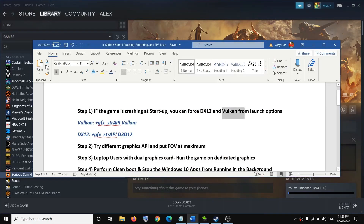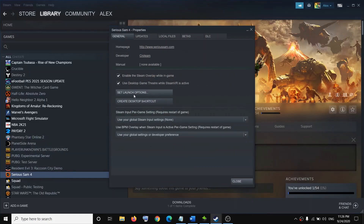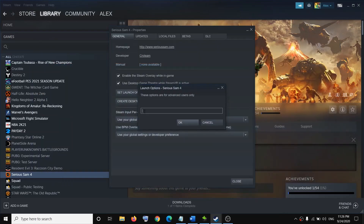If your game is crashing on startup, you can force DX12 from the launch options. Open Steam, go to Library, and select your game. Right-click, then click on Properties, then click on Set Launch Options. The command is provided in the video description — paste it in there, then click OK and try to launch the game.